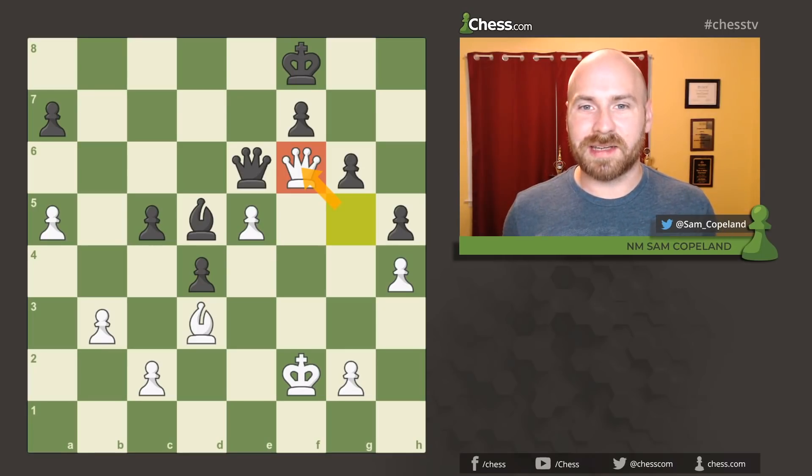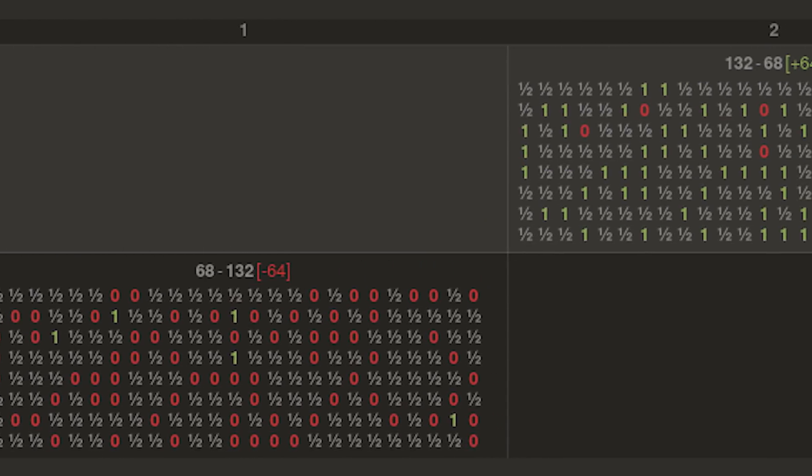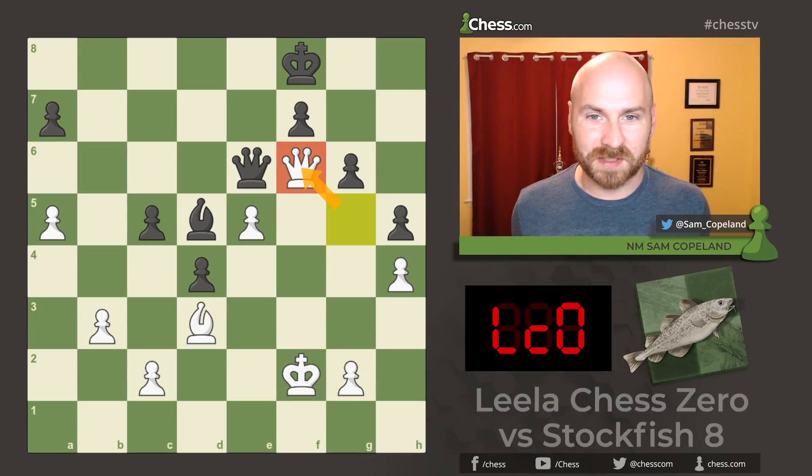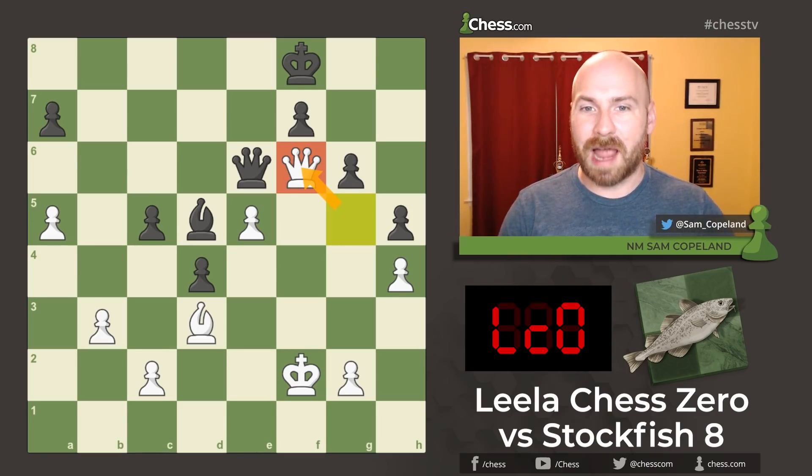Hello everyone, I'm Sam Copeland, National Master on the content team here at Chess.com, and I'm here today with another brilliant win from Leela Chess Zero. This game comes from our 200-game simulation match between Leela and Stockfish 8, a match in which Leela was dominant, surpassing the performance of Alpha Zero in similar match circumstances.